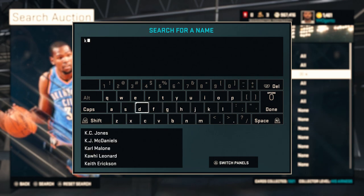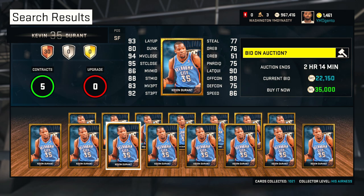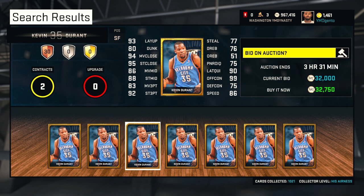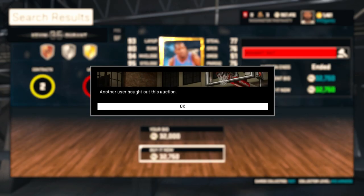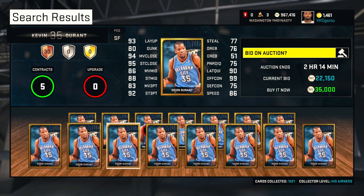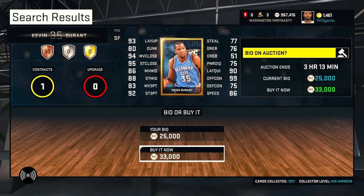So let's see if we can go ahead and find a cheap Kevin Durant real quick. Look at this - the 35k range. I was hoping I could find one for like 20k but it looks like that ain't gonna happen. The cheapest on the market... that was too good to be true. The second cheapest looks like it's gonna be 34k, or actually 33k. We saved a thousand MT.